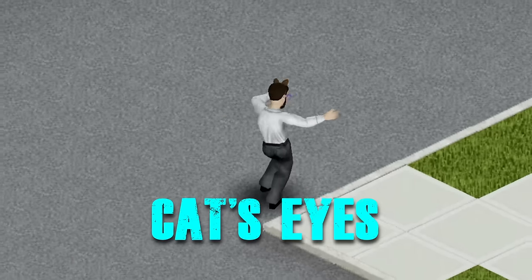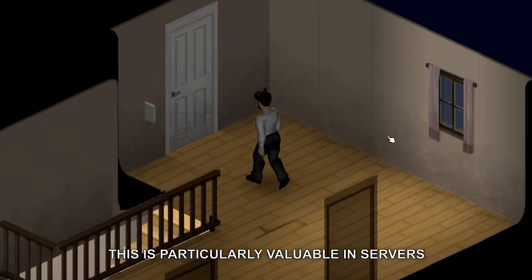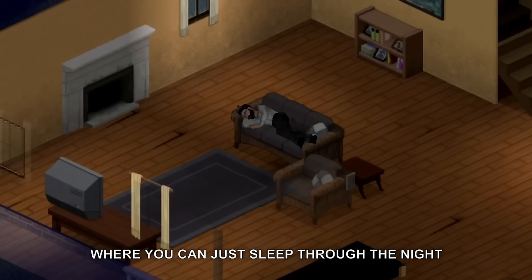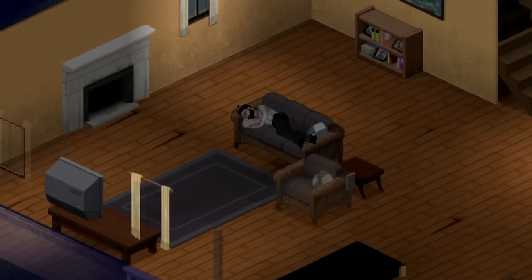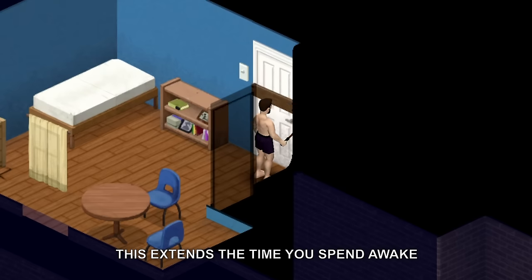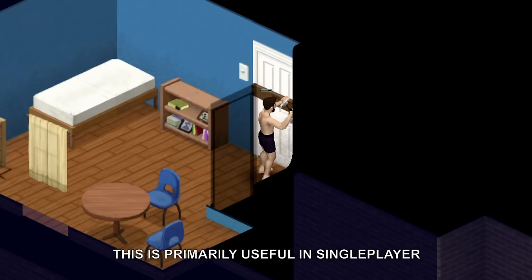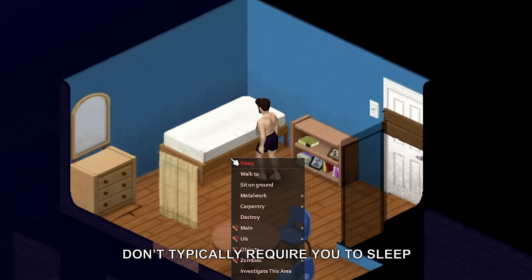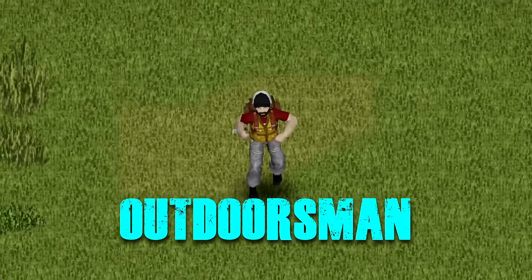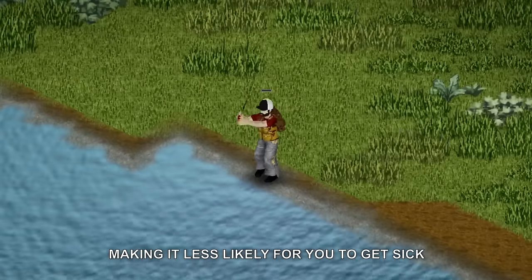The next trait is Cat's Eyes, which enhances your vision at night — particularly valuable in servers where sleep isn't required, but less essential in single player where you can just sleep through the night. Next up is Wakeful, which extends the time you spend awake, making it take longer for you to get tired; this is primarily useful in single player since multiplayer servers don't typically require you to sleep. It's also worth considering Outdoorsman, which makes your immune system stronger, making it less likely for you to get sick.